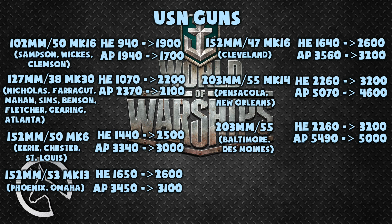Very similarly, the 127 millimeter gun used on the Nicholas, Farragut, Mahan, Sims, Benson, Fletcher, Gearing, and Atlanta has had its maximum HE damage buffed by 1130 points and its AP damage nerfed by 270 points. Effectively, for all American destroyers, HE ammunition is the default now, as the maximum damage is higher, and because of the lowered penetration values of AP shells, average damage is also higher. Sadly, they still only have a 5% chance to cause fires.